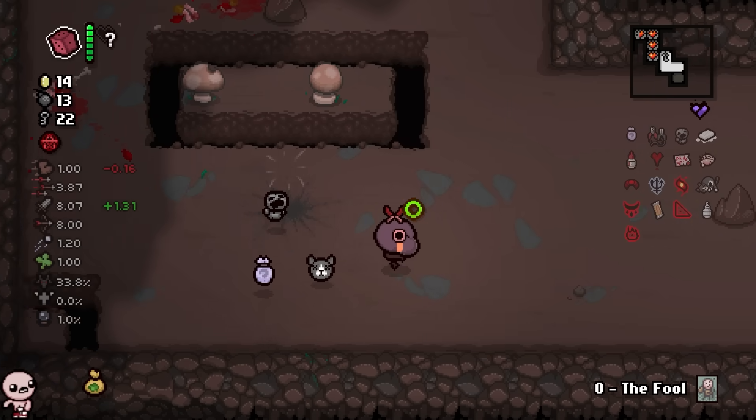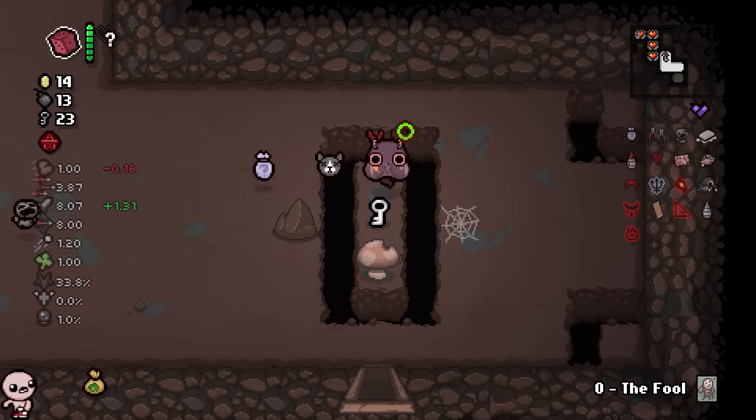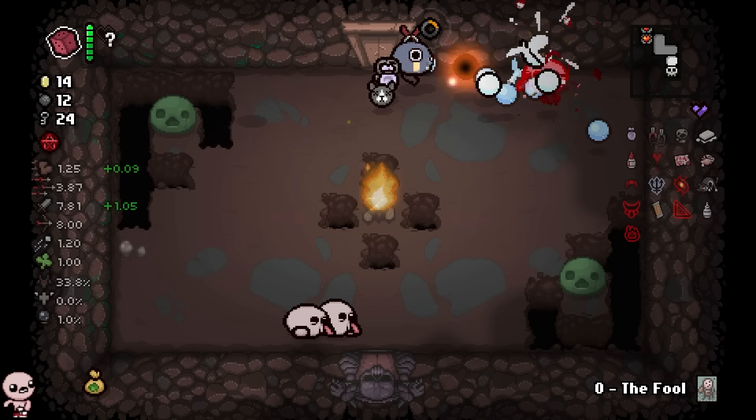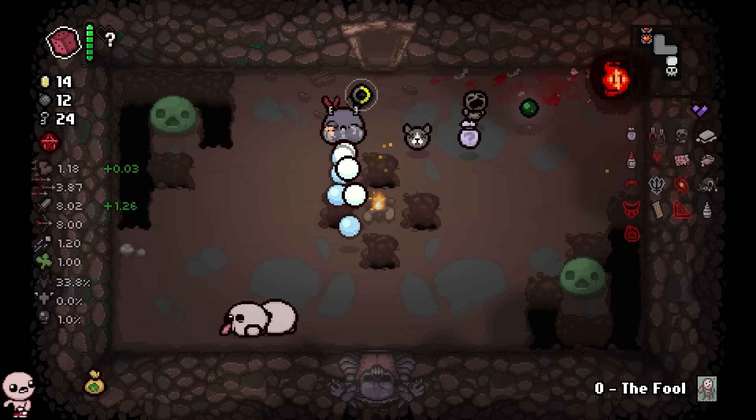We got a bunch of golden chests here — let's just plop them open. We got so many hearts available and immediately my money deficit I just had is seeming more like a money surplus. The stocks are going crazy today. You wouldn't believe it.